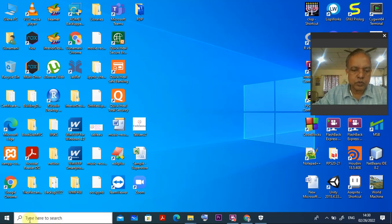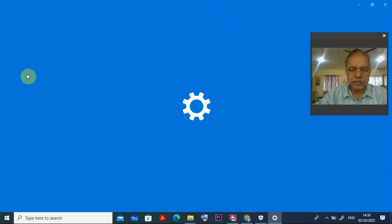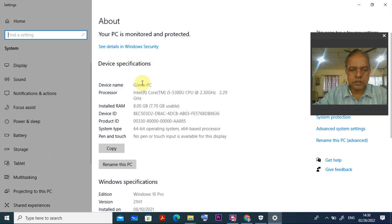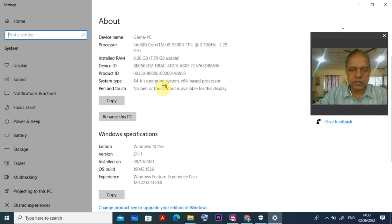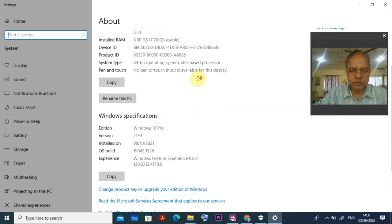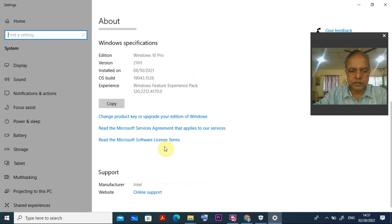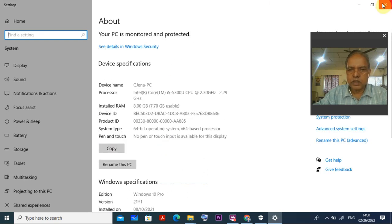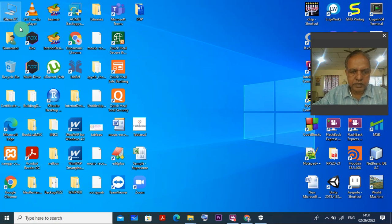For the system details, go to 'This PC' or 'My Computer', right-click, and go to Properties. In Properties you can check all the details. You can see the device name or computer name is GZNA-PC, and you can see all details — a 64-bit operating system, i5 processor at 2.29 GHz, and I am using Windows 10 Pro.